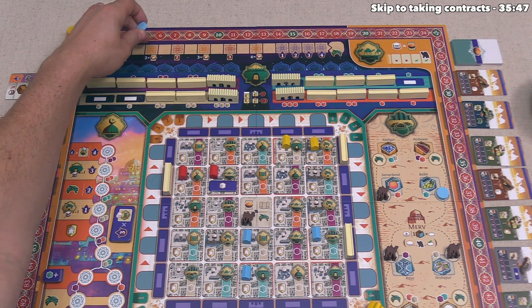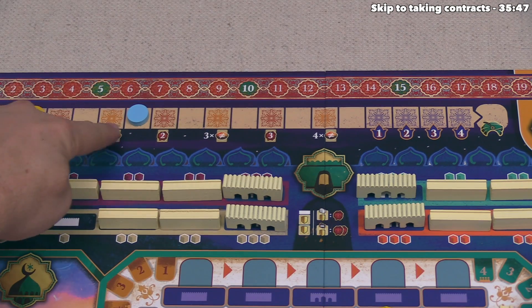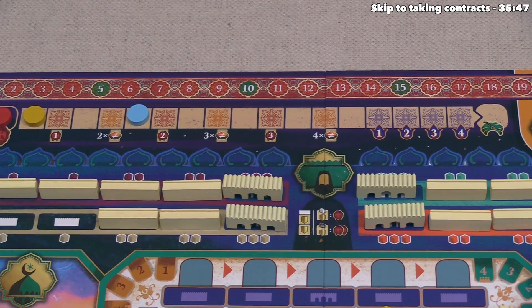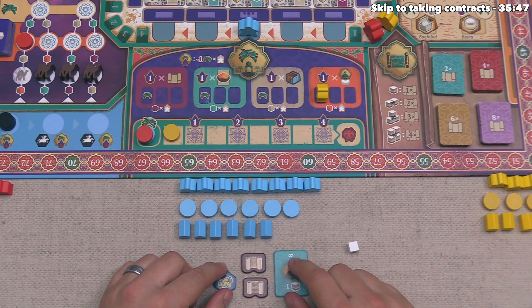That brings blue up four spaces on the influence track. When we focus in, you can see they are now at a spot where they can hold up to two different types of spices. Blue doesn't have any spices yet but is certainly planning on getting some in the near future.